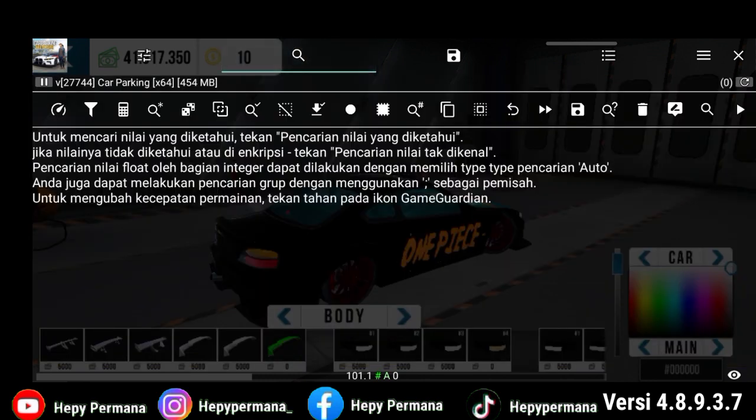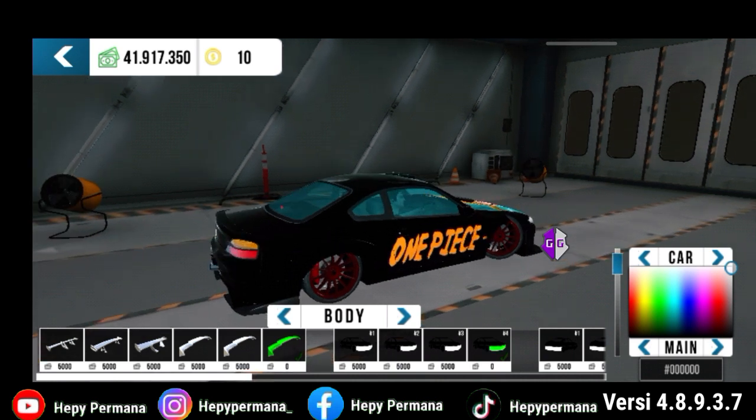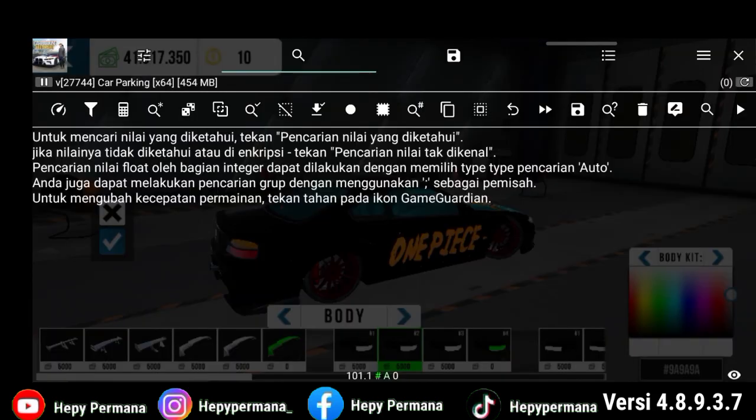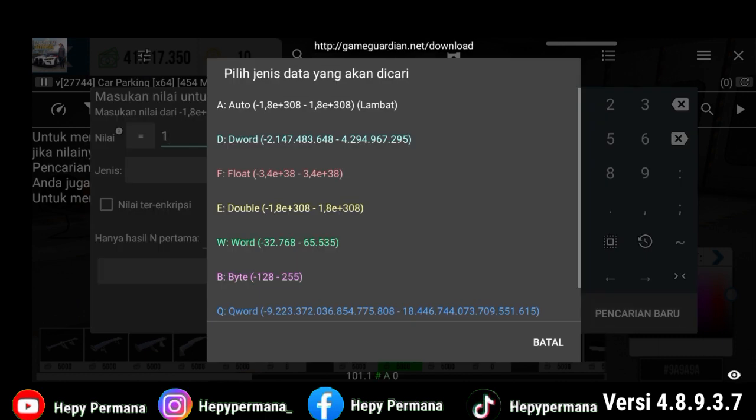Lalu kita pergi ke pencarian di sini, sampingnya. Kita close dulu untuk GG-nya, kita klik tanda X-nya. Kita pindahkan untuk bumper-nya ke nomor 2. Kita klik memurnikan. Jika sudah di nomor 2, kita buka Game Guardian-nya lalu kita pergi ke pencarian. Kita ketik di sini 1 ya guys, lalu pencarian baru. Jadi di bumper 2 itu nilainya 1 ya. Di pilihan jenis data ini, teman-teman bisa pilih yang Word guys.